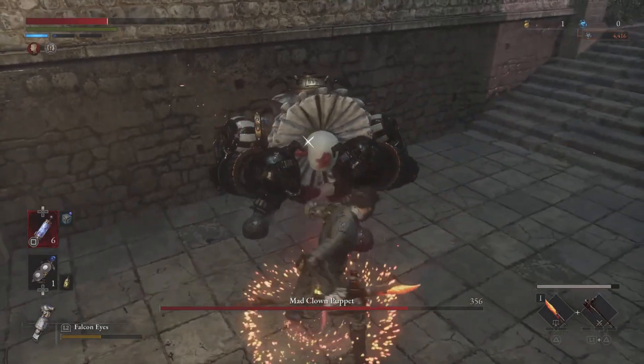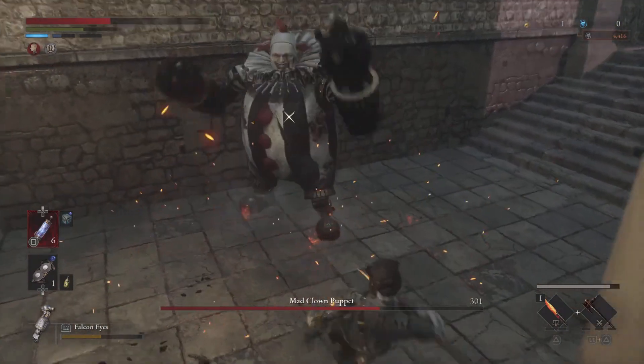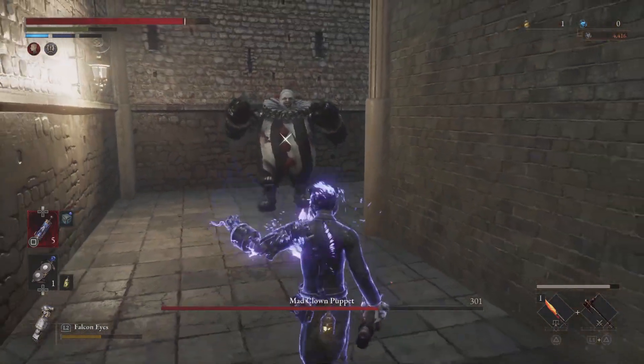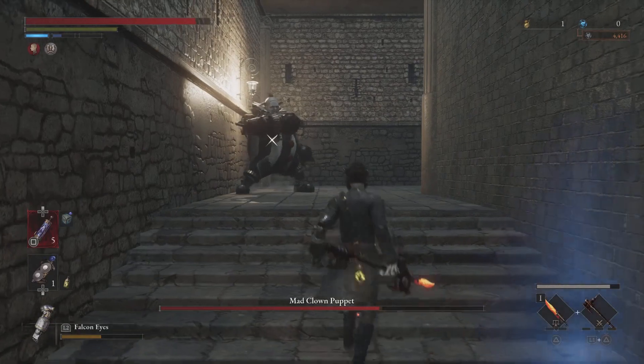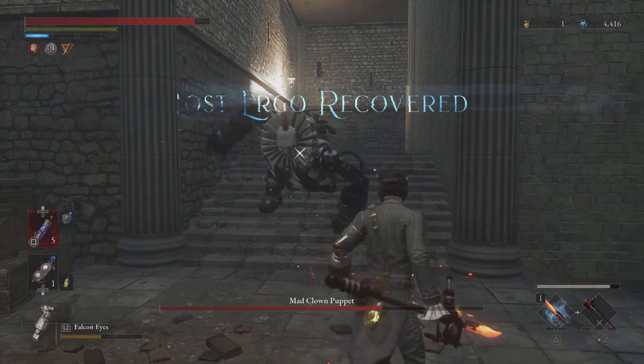The first two attacks are launched one after the other, while the third is delayed and ends with a jump. Block his attacks twice, and when he attacks for the third time, dodge to the side to switch to offensive and deal damage to him.